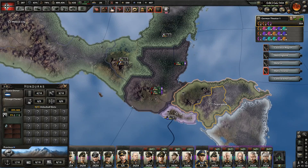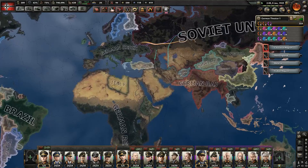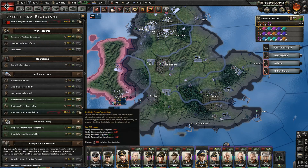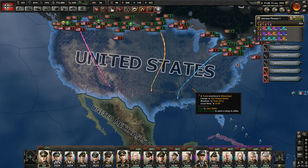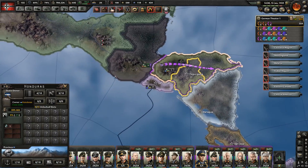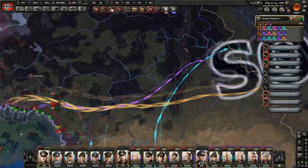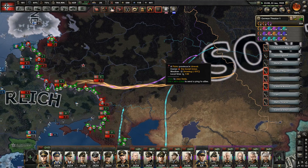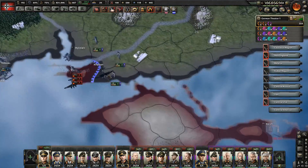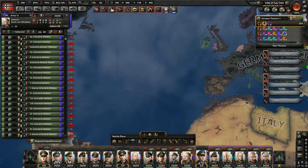Guatemala capitulates. I actually should have started with Honduras because Salvador has a lot of troops. Soviet Union slowly giving way to superior German troops. The United States have nothing on the German infantry. Justify on Nicaragua. Declare on Honduras. Honduras joins Comintern. Salvador wants to send me volunteers — if I accept them, I won't be able to attack. Honduras capitulates. It is time for El Salvador to be defeated.